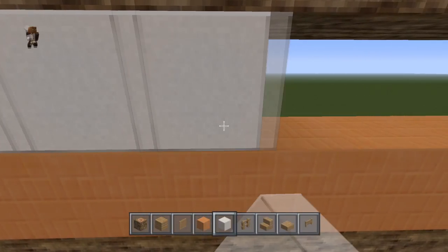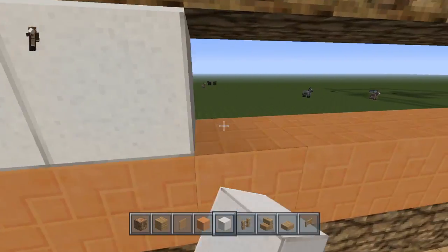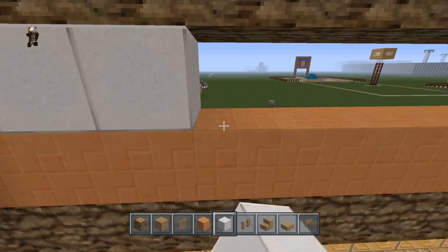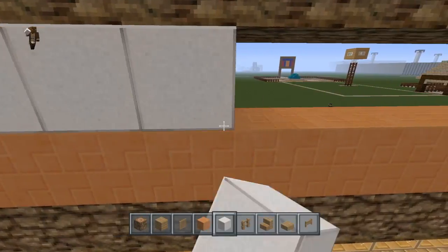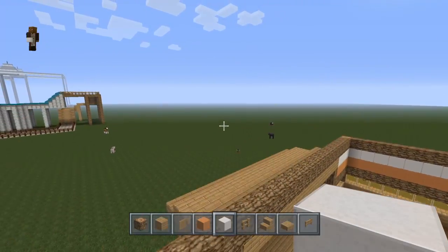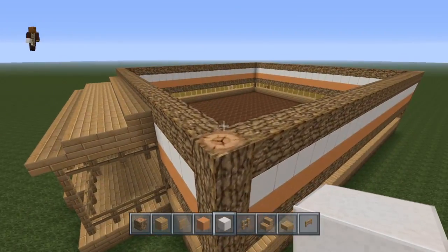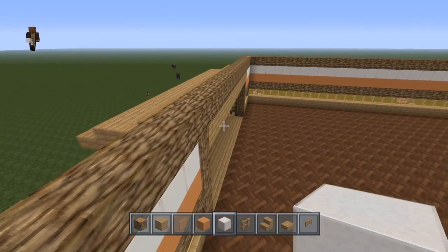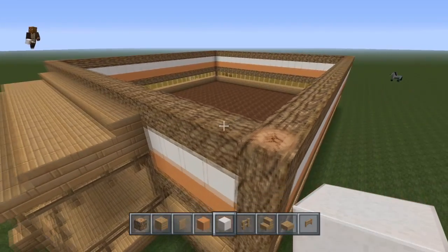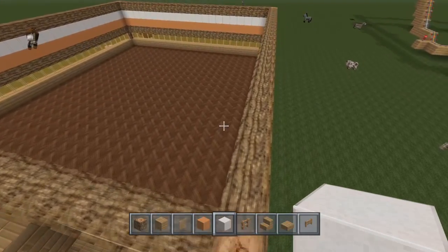I was considering doing a Texas accent in this video, considering it's a saloon and it's western. A western accent might be really cool, but I decided not to. So this is the first floor done. We're going to keep building because a saloon typically has two floors.